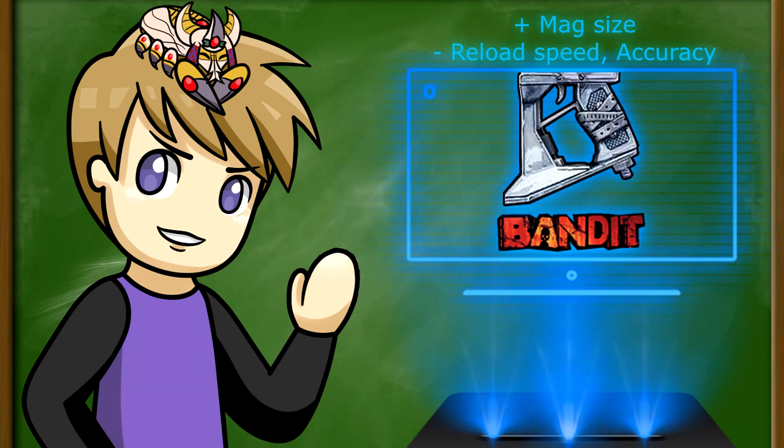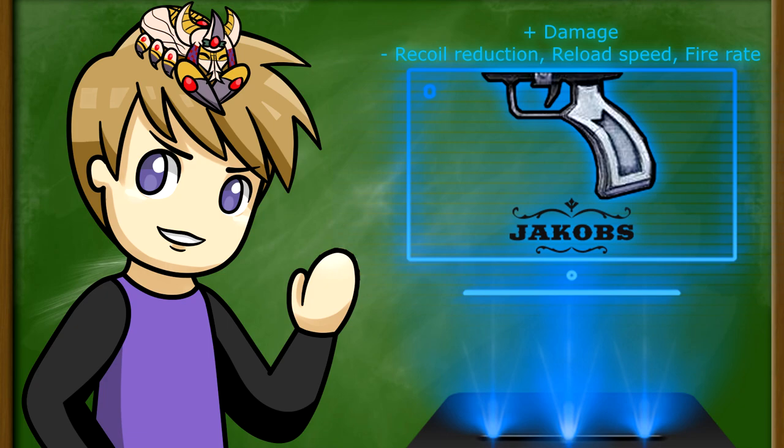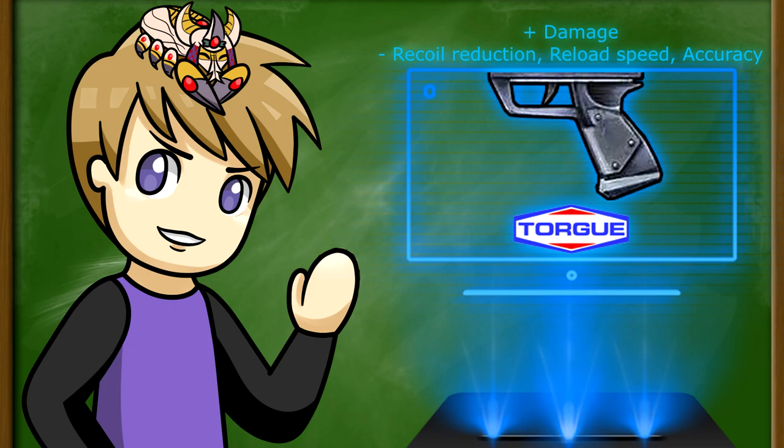A Bandit grip increases mag size but decreases reload speed and accuracy, and looks almost like a wannabe Hyperion grip with a little nub. A Jacobs grip increases damage but decreases recoil reduction, reload speed, and fire rate — it's very curved, looking like your typical old-timey rifle grip. A Torg grip increases damage but decreases reload speed, recoil reduction, and accuracy, and looks very metallic with three screws and a lip at the bottom.